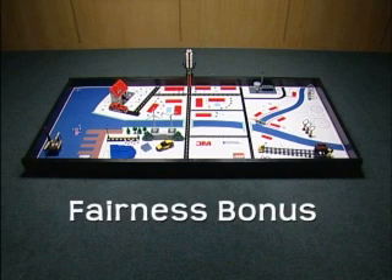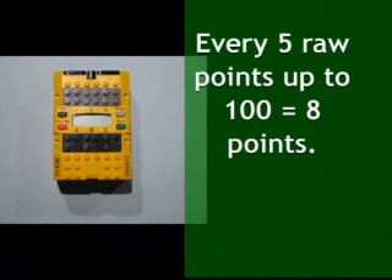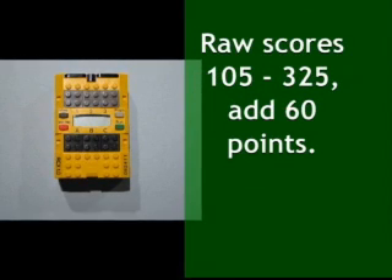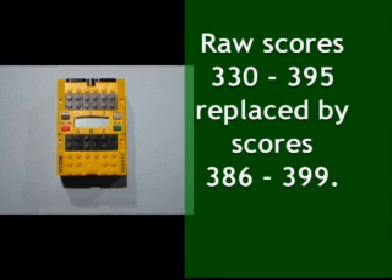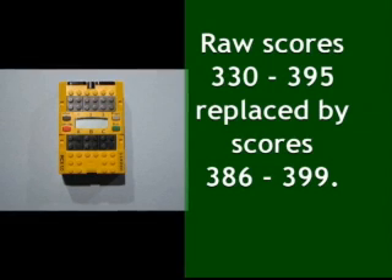Fairness bonus: based on well-documented scoring data from the 2006 FLL tournament season, a fairness bonus is applied to non-perfect raw scores earned by teams still using the RCX platform, so that similar amounts of effort are reflected by similar scores. Every five raw points up to 100 are worth 8 points. Raw scores from 105 to 325 get 60 points added. Raw scores from 330 to 395 are replaced by scores of 386 to 399 respectively.